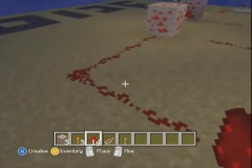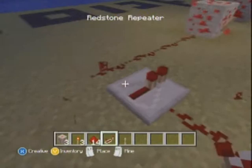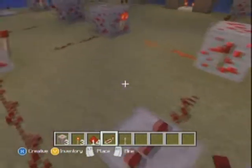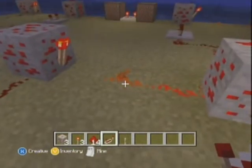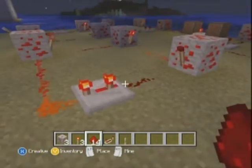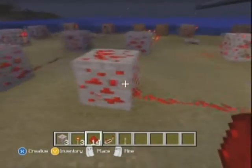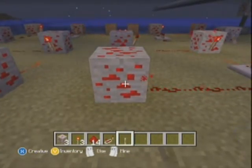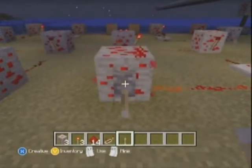It is going to burn itself out. To fix that, lay down a redstone repeater and set it on the third setting. Once you start it back up again you'll see the circuit runs and it won't stop unless you turn it off or break it. If you want to slow it down you can add more redstone repeaters, but at least use one so it doesn't turn itself off.